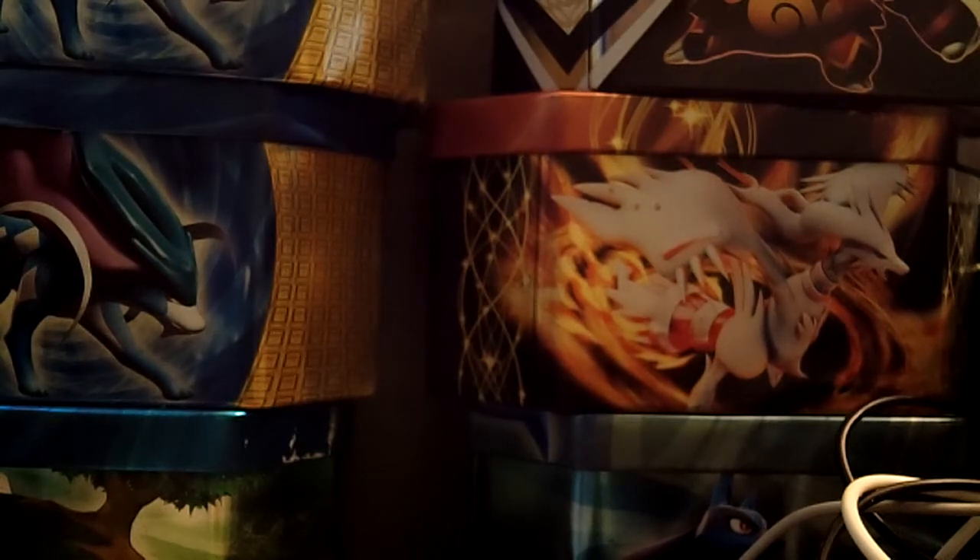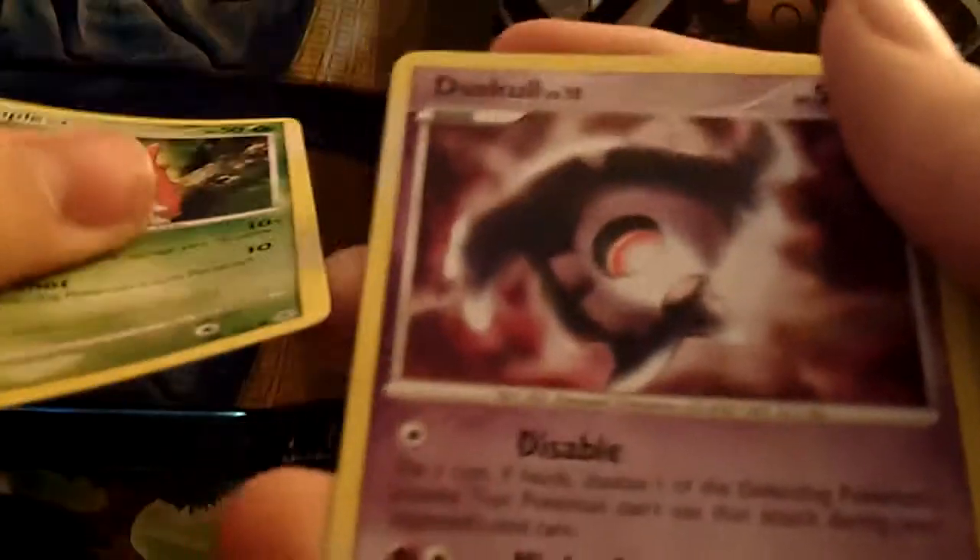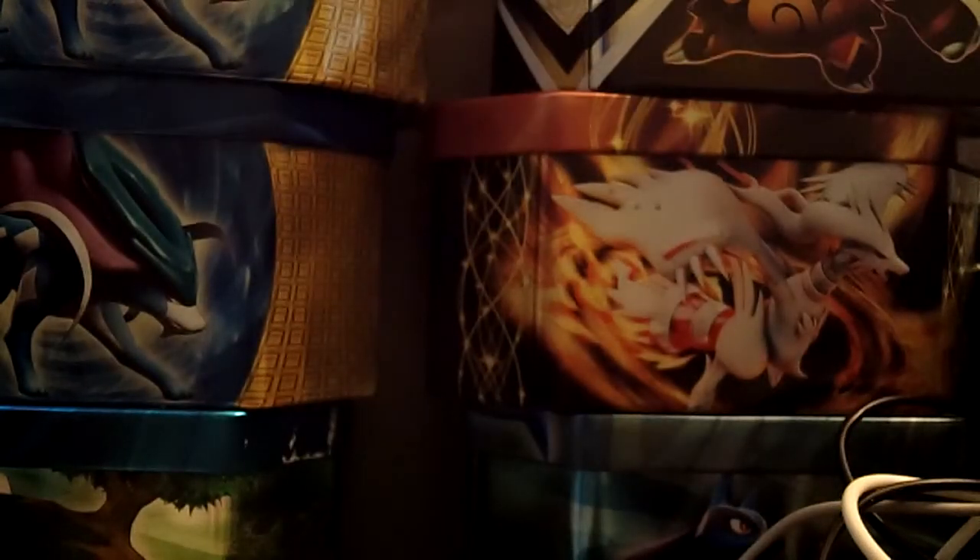Diamond Pearl — Electivire. If I can get it open... I can't get it open. Ha! Great. There we go. Sneasel, Piplup, Cleffa, Wurmple, Duskull, Reverse Stunky, and Weavile. I just dropped all my cards to the ground. Whatever.